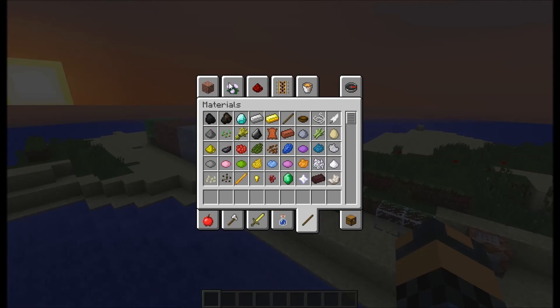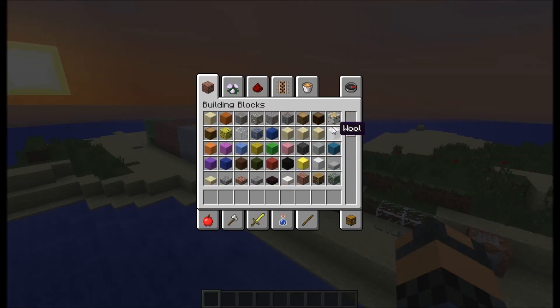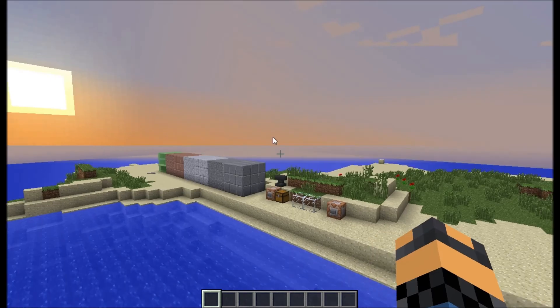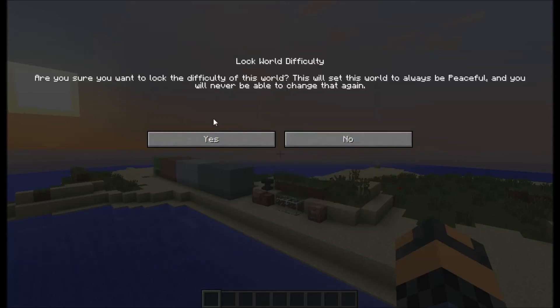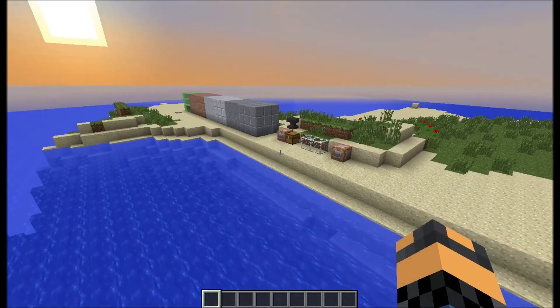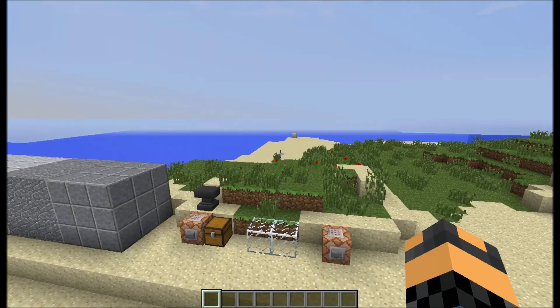That's pretty much it for this update — the slime block is a decoration block and the six new stones are right here at the top. Sorry that I haven't been making many videos, but I just couldn't think of anything. Now that this 1.8 update is coming out it's going to be really awesome because there are more options. Also, one more thing — there's actually a lock world difficulty option now. It asks you if you want to lock the difficulty, and if you press yes you can't change the difficulty anymore. I'm really surprised and amazed at what they added — I can't wait until the real update.